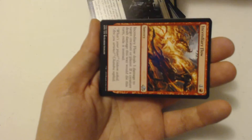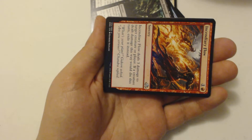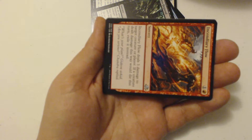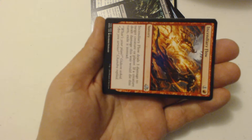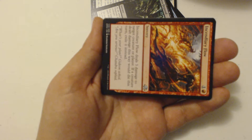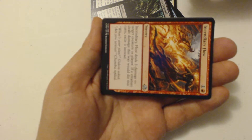So that's a good Eldrazi killer right there. Then I got an Incendiary Flow, a 2-drop Sorcery — deals 3 damage to target creature or player. If a creature dealt damage this way would die this turn, exile it instead.